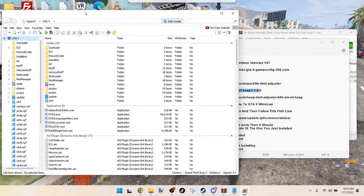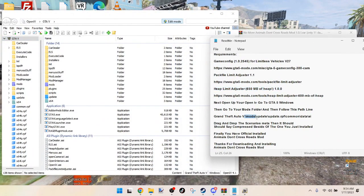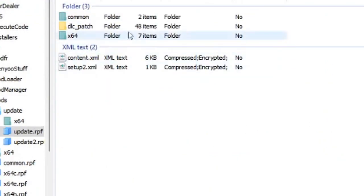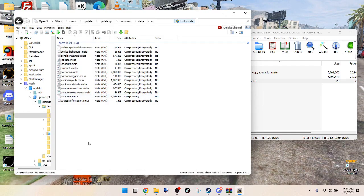Go to mods, then update.rpf, then common, then data, then ai. This is where the scenarios.meta file is located.